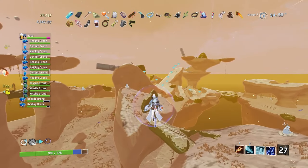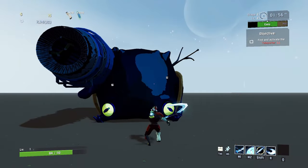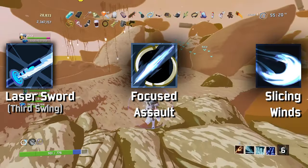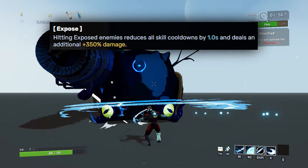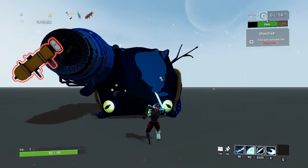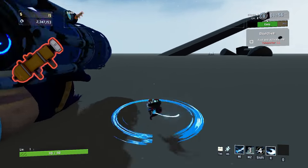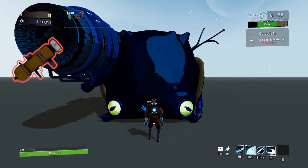First up on the extensive list of crazy interactions this item has is that it inherits a few really cool things from a few really cool survivors. The first one is with Merc. Merc has a special debuff called Expose. To apply Expose, you have to hit an enemy with either the third swing of Merc's primary attack, Focused Assault, or Slicing Winds. Once exposed, the next hit will both reduce all your skill cooldowns by one second and give you an extra 350% damage on your attack. Behemoth lets you double proc Expose — if you proc Expose on an enemy, you'll now proc two separate stacks of Expose on that same enemy at the same time. So with Merc, you're getting double your cooldown reduction and double your damage increase when exposing enemies.